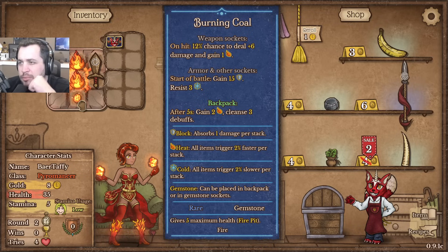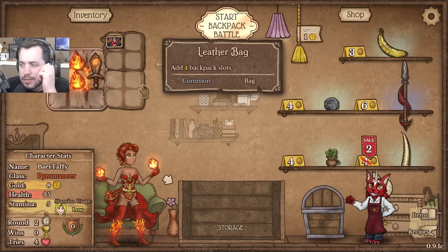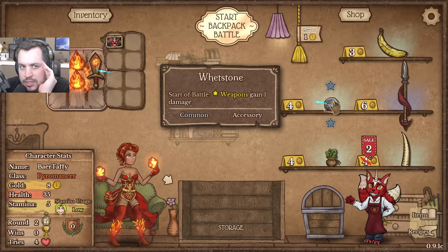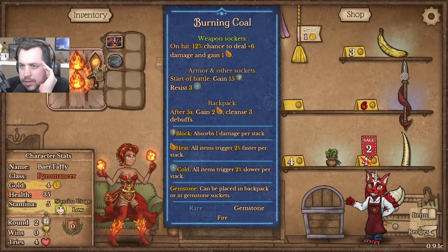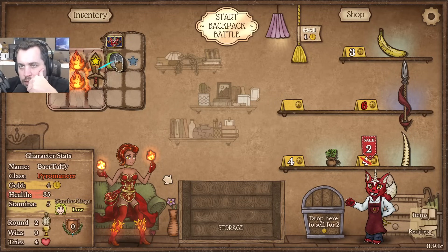The burning coal socketed into this weapon would have a 12% chance to deal 6 damage and gain heat - that seems pretty good. We've got a synergy with the whetstone on this guy as well. The hero sword requires a second object, interesting.